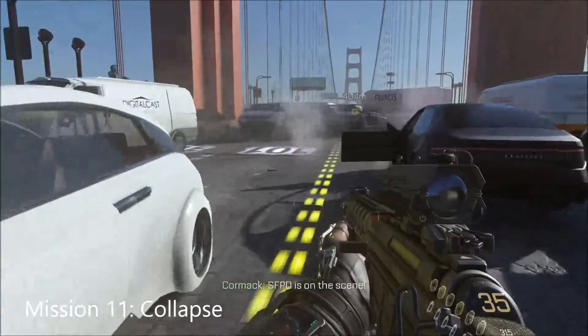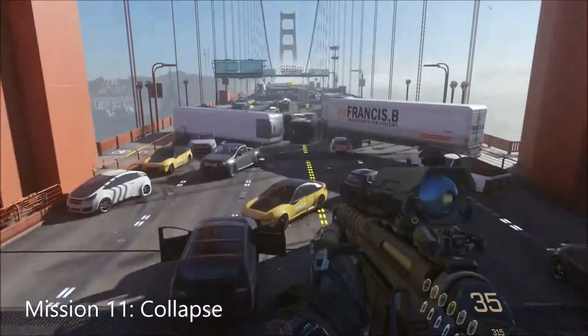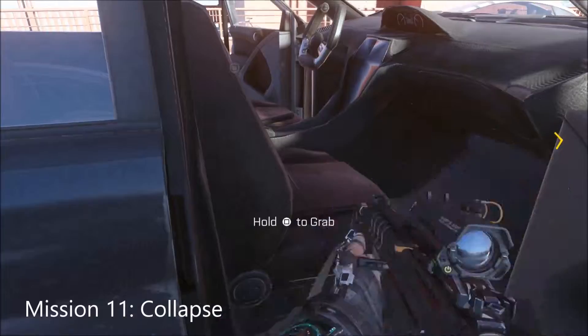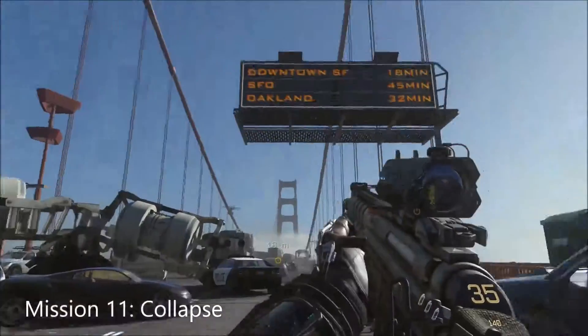This is mission 11. Near the start, we're making our way up the center of the bridge. Keep going forward and you can find this black vehicle in the middle of the road with two doors open — the Intel is right here in the passenger seat. I already collected it in a previous run, so I'm just showing you where it is.